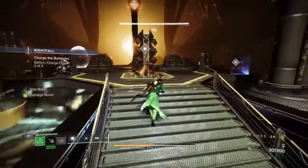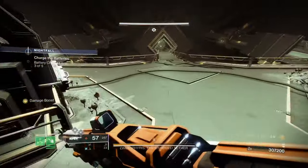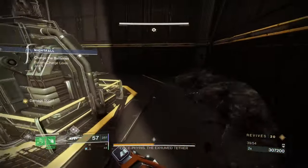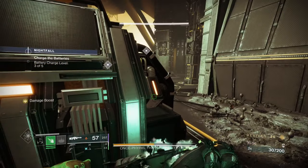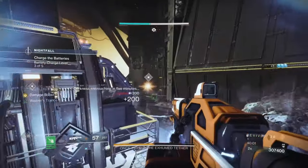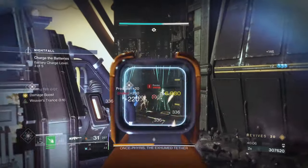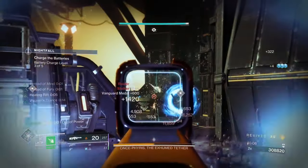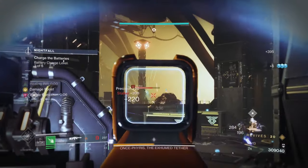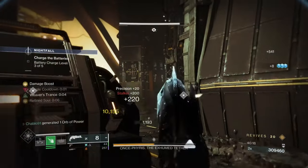I know how these enemies react based on my positioning from past experience. There was one Stalker up here. When dunking the battery, look at where the boss is and dunk on the opposite side - use the generator as cover. On three out of five batteries, you can cheese the battery dupe but it's difficult and risky. I wouldn't recommend it unless you're on Void Hunter, and even then, probably not worth it.